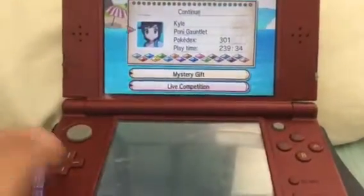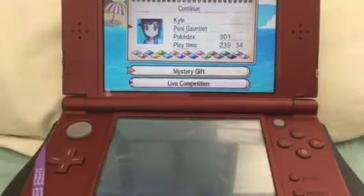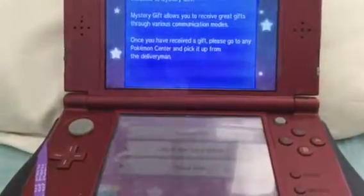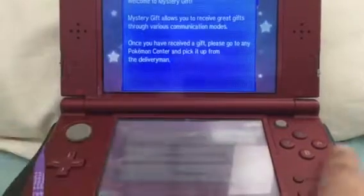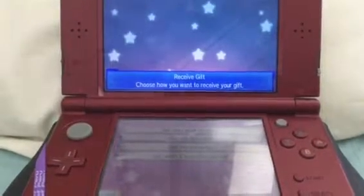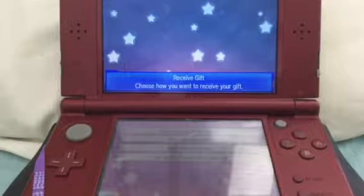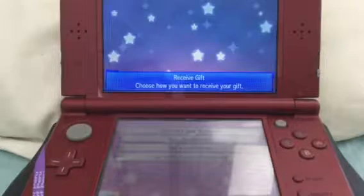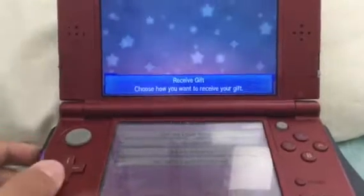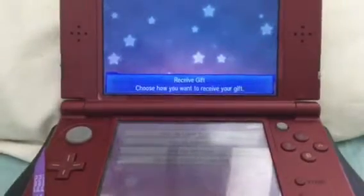What is going on guys, back for another video. Today I'm going to show you how to get the shiny Tapu Koko. First, you have to go to Mystery Gift like always, and you're gonna want to go to Receive Gift. If you haven't heard about the shiny Tapu Koko event, it's legit — you can get it until August 14th, so make sure you do it as soon as possible. Shiny Tapu Koko is shiny-locked, and there's no code or password, just via internet.